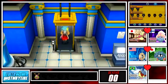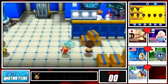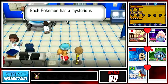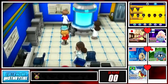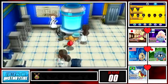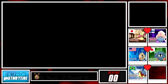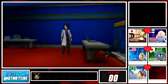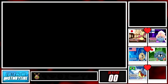We get a TM for False Swipe actually, which is pretty nice. There is someone who gives us False Swipe - I think it's actually on the third floor. We got Luxury Balls, which is pretty nice. We could be cool and trade people Pokemon we caught with Luxury Balls. Welcome to Professor Sycamore's lab and here is the man himself, so we finally meet!